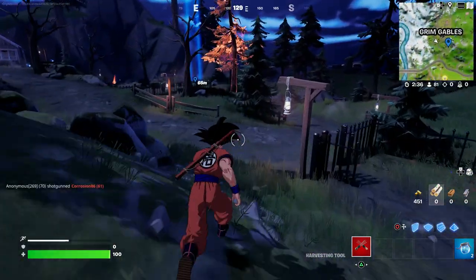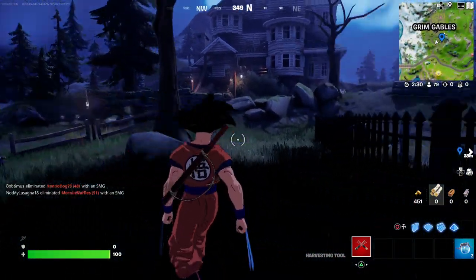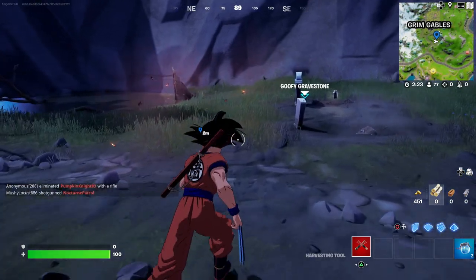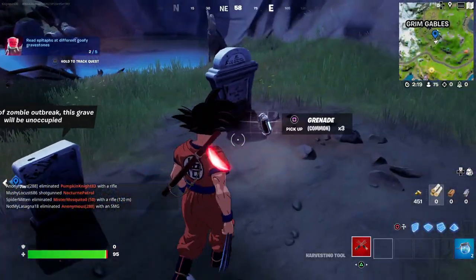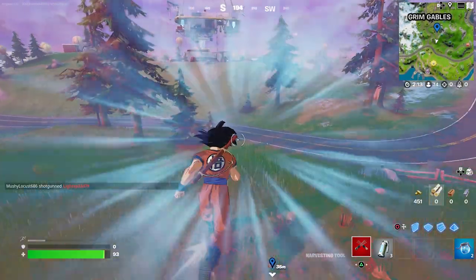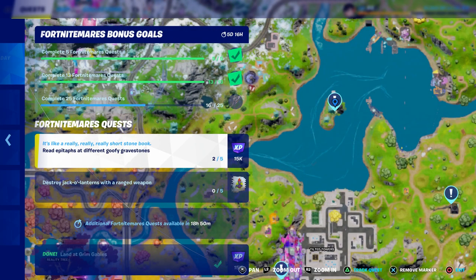There were two right there — I actually missed one by mistake. The boss is around here so you have to be careful. There's another one right here, you can just read that one. That's the second one. At this point I recommend just leaving once you've got the two gravestones. There should be more right over here — there's one right here.